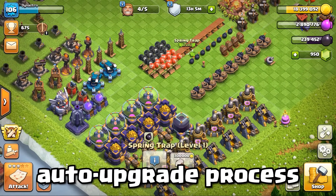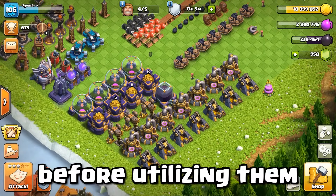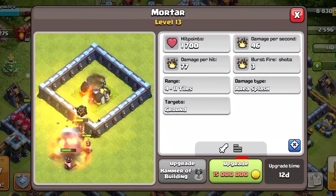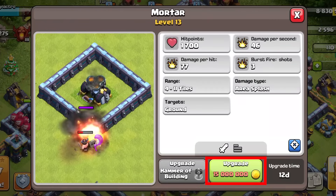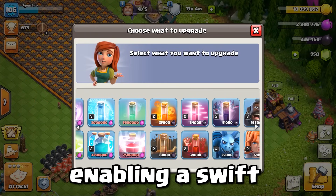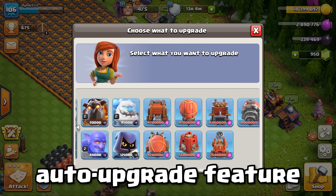The crucial point is that all my storages are at the maximum level. During the auto-upgrade process, builders automatically collect resources from collectors and store them in the storages before utilizing them. This emphasizes the importance of having maxed storages, as insufficient levels may limit builders from upgrading certain buildings. If you're considering trying the auto-upgrade feature, ensure that your storages and collectors are fully maxed. I've unlocked all the troops and spells, so during the auto-upgrade the builder isn't limited in troop selection. My initial focus was on upgrading goblins and wall breakers for efficient and fast loot collection, enabling a swift progression from town hall 1 to town hall 15 to activate the auto-upgrade feature.